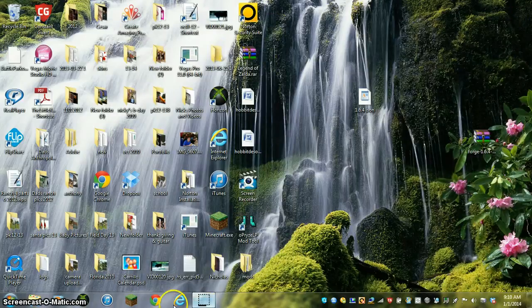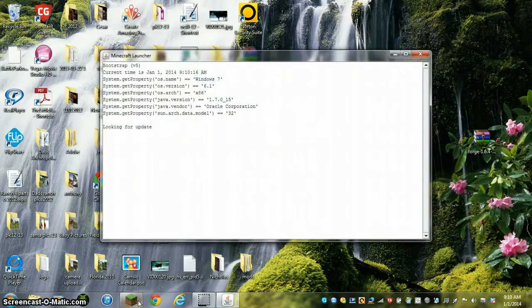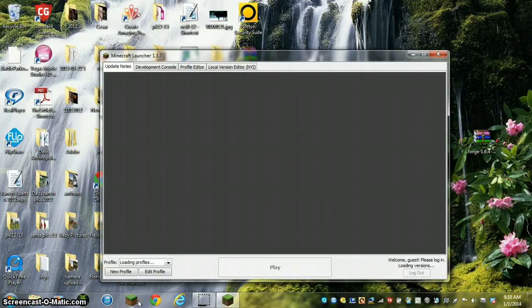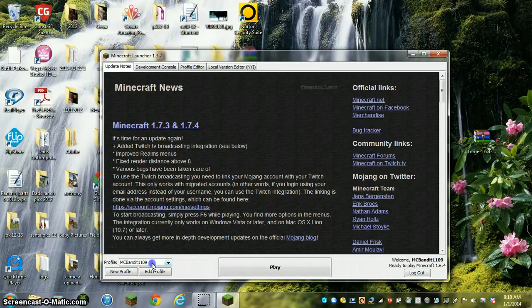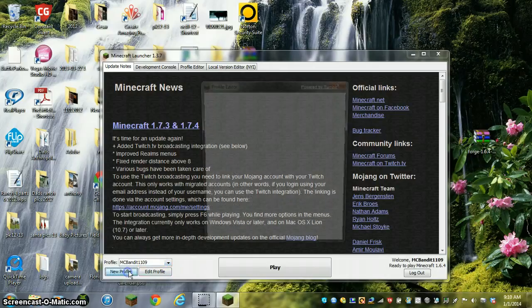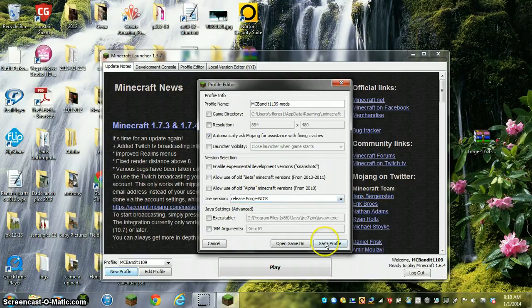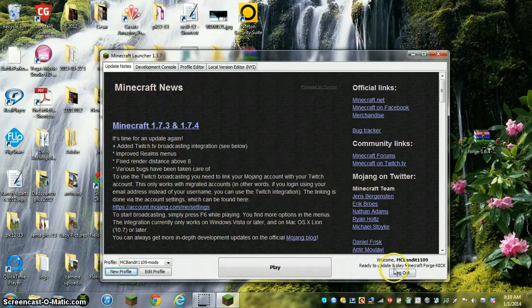So you go back into Minecraft, and you could make a new profile — I'm gonna make a new profile since this is gonna be for my mods and I don't wanna mess up my other worlds. But yeah, I'm gonna make a new profile, and go right here, Release 1.6.4. You just scroll down until you see yours, or your folder name, and you click it, save profile, ready to update and play Minecraft Forge — or Minecraft, whatever you named it.